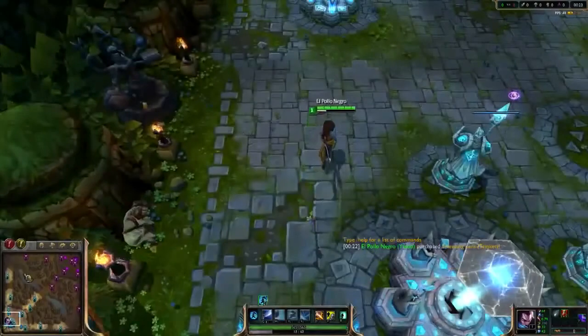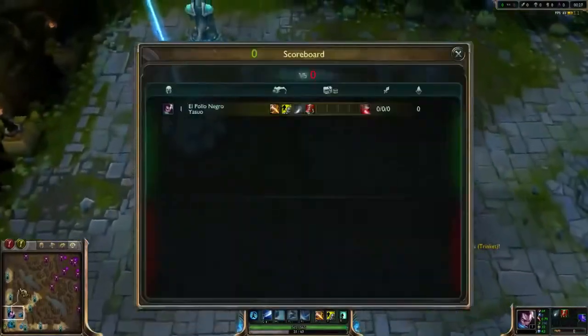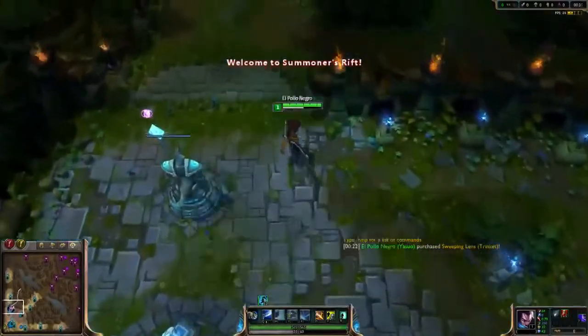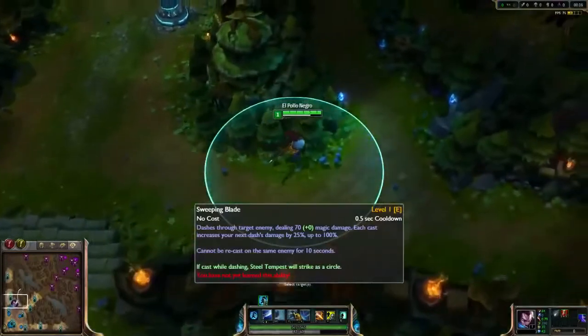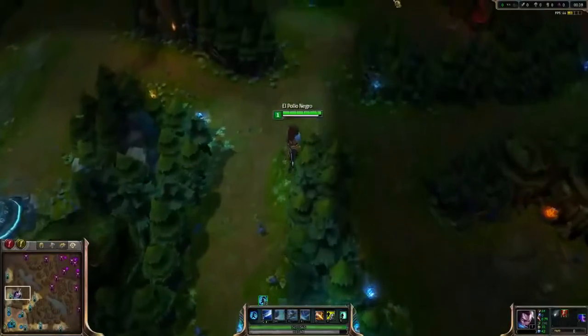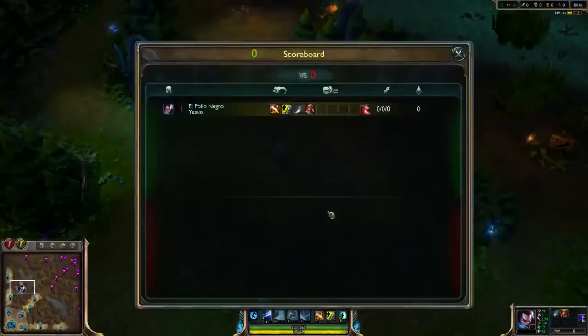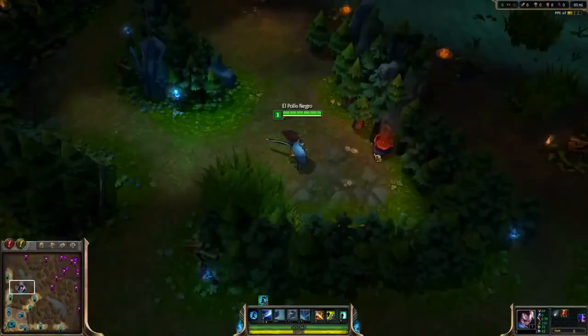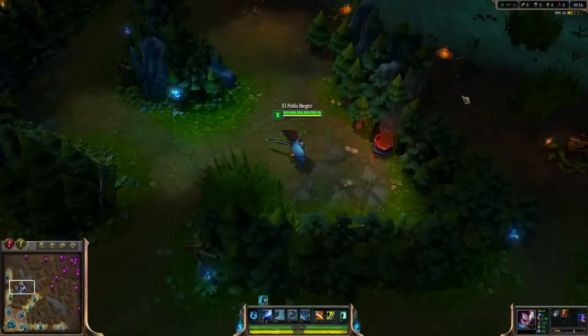You want to start Steel Tempest and since I'm doing a full clear I'm going to start at blue. Sweeping Blade amplifies its damage with each cast, so if you want to maximize damage on the big enemy you want to hit them last with Sweeping Blade. Keep in mind this takes time and they may get another auto attack off on you while you're dashing through the other enemies.